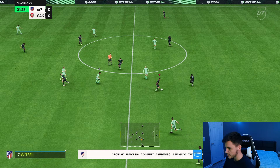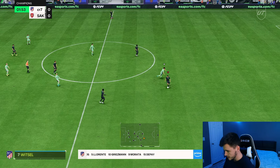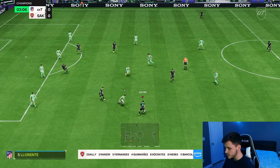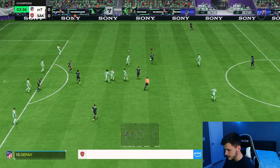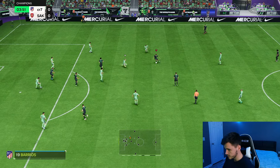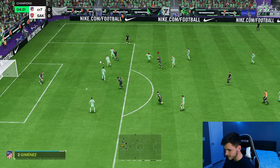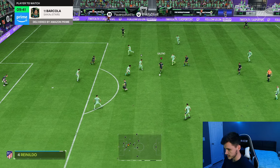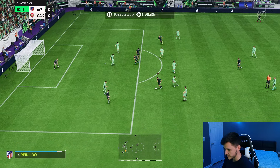First things first, let's test out the card's dribbling. With the Finisher chem style he should be extremely quick and swift. As you can see, the left stick dribbling does feel very nice. We're going to use him as a right-sided center forward just because he does have 3-star weak foot. The left stick dribbling is very good and the acceleration is great — he is very quick on the ball.